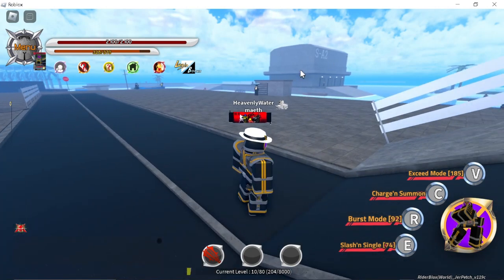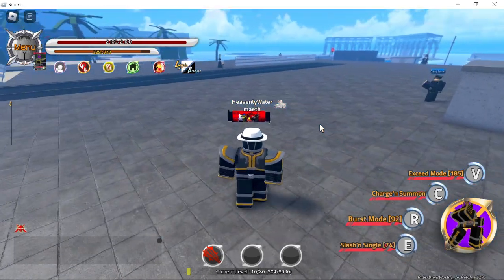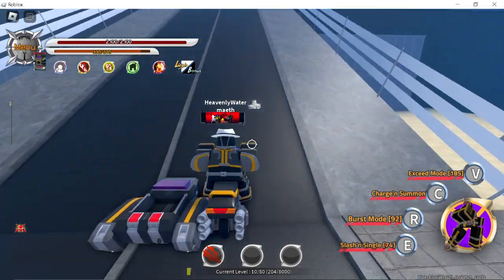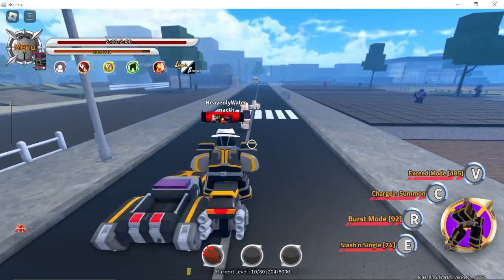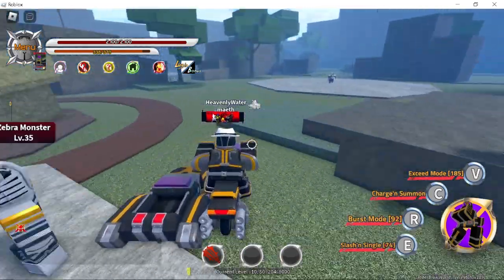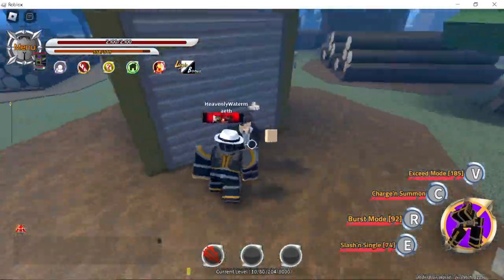Right over there is Smart Trial. After you get the Smart Serum, teleport to Forrest or Follow Me. Kai'Sa Rider NPC is right next to the Faiz NPC.